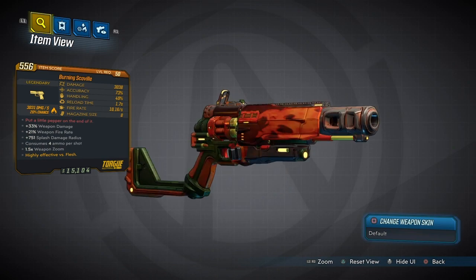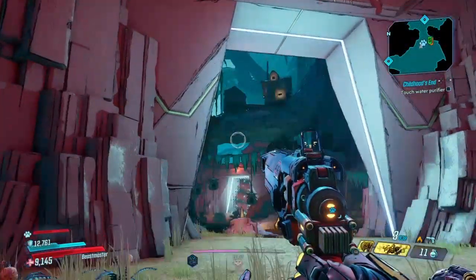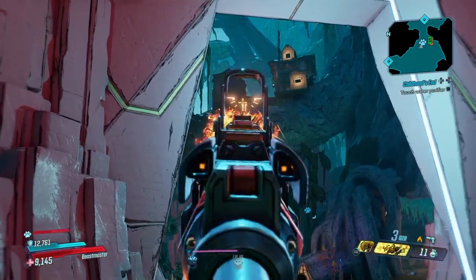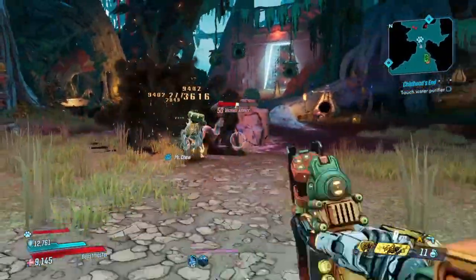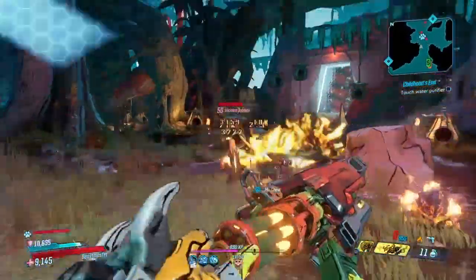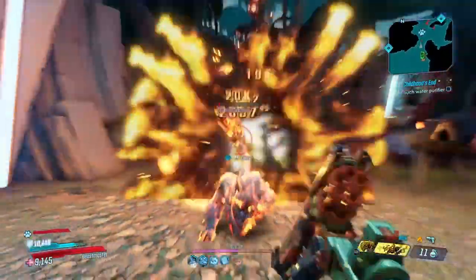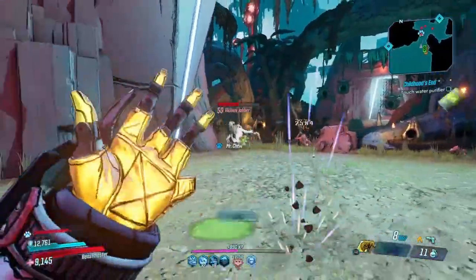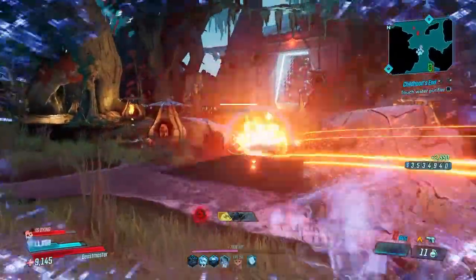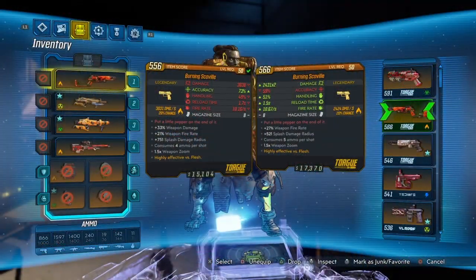Once you have the version you're happy with, how well does the Burning Scoville perform in the end game? We're taking it into the Proving Ground of the Instinct on Mayhem 04. It shoots off 2 nuclear projectiles, which is really cool, and it does some pretty decent damage against fleshy targets. It's a very good pistol, especially when you pop into Fade Away. Using the new artifact mod that increases critical hit damage, you can get some very interesting results — they just melt away and I'm getting well over 100,000 damage. It feels like an Ion Cannon for a pistol.